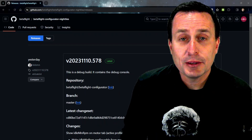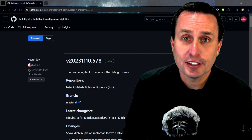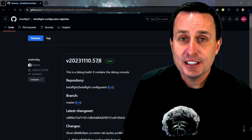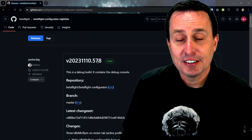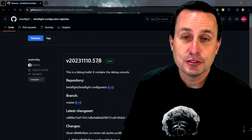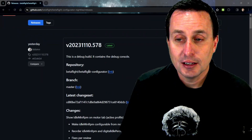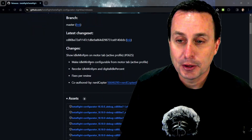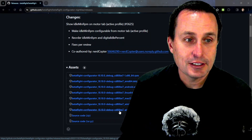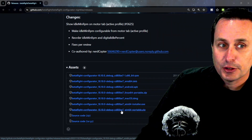The first thing you'll need to do if you're thinking about checking out Betaflight 4.5 is grab the latest nightly of the configurator, just to make sure all the compatibility is there and there's no weird things that occur. To do that, Betaflight has a nightly configurator builder — I will drop the link here. If you're on Windows, I definitely recommend grabbing the portable version. That way you can just unzip it and run it without doing a full install.